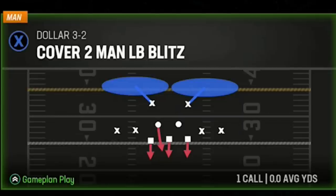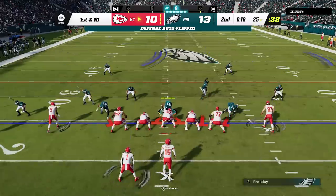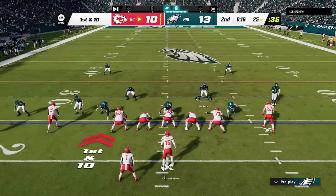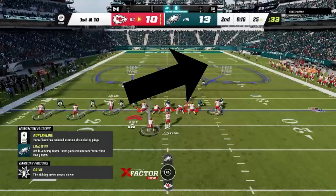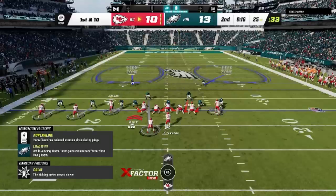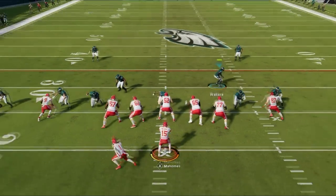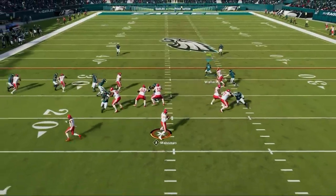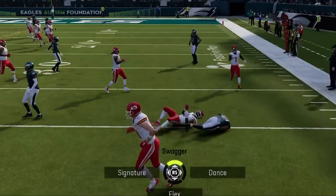The play is the cover two man linebacker blitz, and I'm going to use the exact same setup from my last video about cover two man — the setup is universal and can be used in any defense. All I do is press the DBs, shade down, then decide whether to shade inside or outside. On this play I shade inside based on expecting the receivers to be coming across the field, then I flip the play so the running back is manned up by the defender in front of him, and I user the blitzing linebacker in coverage. The inside shade works as all the crosses are taken away, but the corner route is wide open as the cornerback completely blows the press — that's what the safeties over the top are for, so I switch on at the last second to get an interception with 12 seconds left.